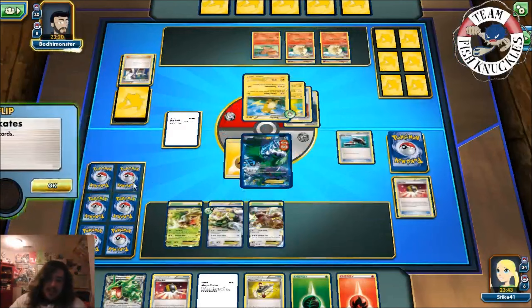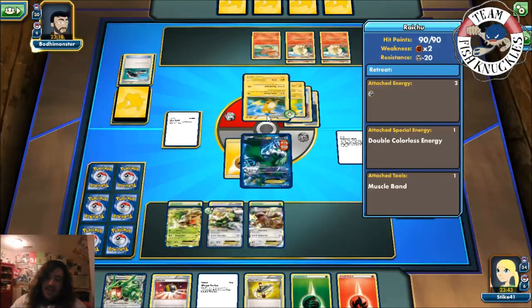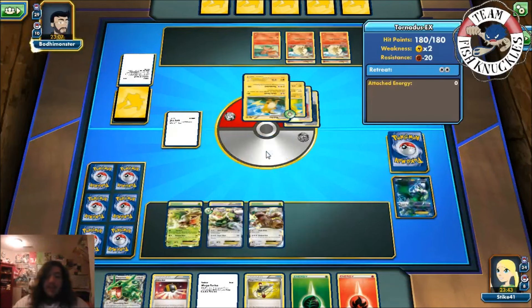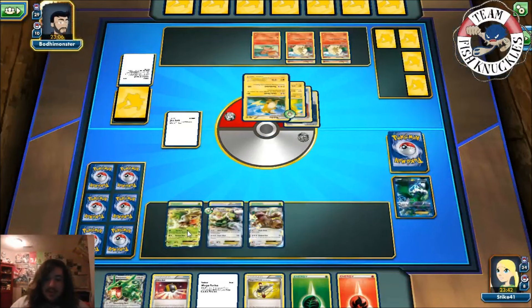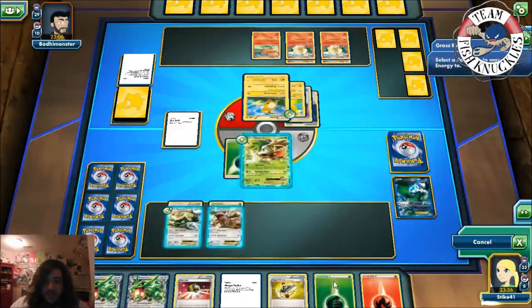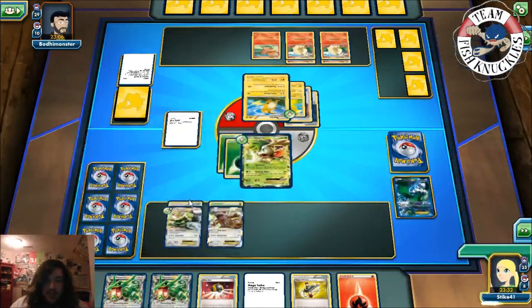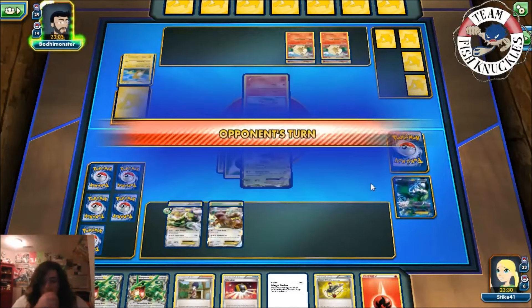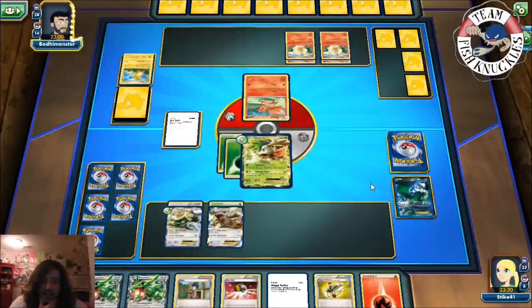Raichu comes down, Roller Skates tails, Trainer's Mail — please don't get another Pikachu. Muscle Band comes out — please don't have a Pikachu this turn. No Pikachu! Never been so excited to not see a Pikachu. We use Shaymin — attach a Grass energy and Revenge Blast for 90, take that Raichu! Next turn we attach a Fire energy to Kangaskhan.